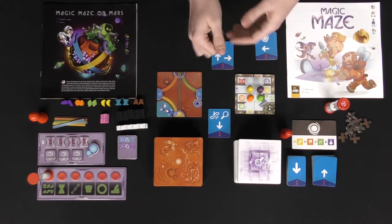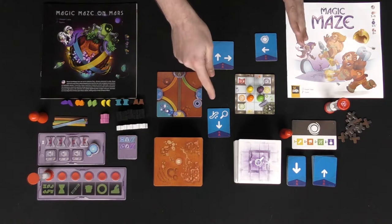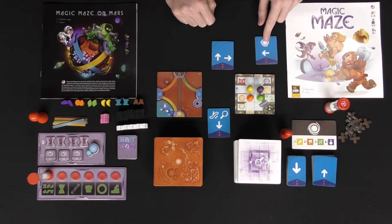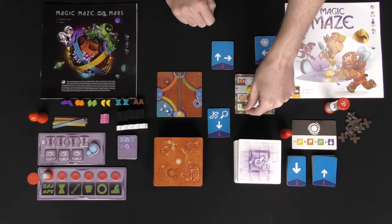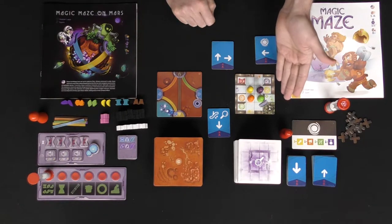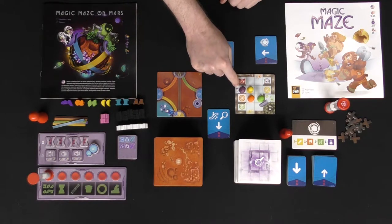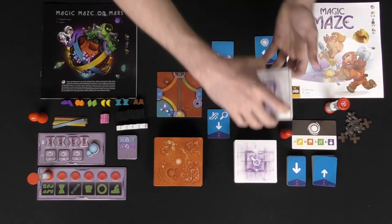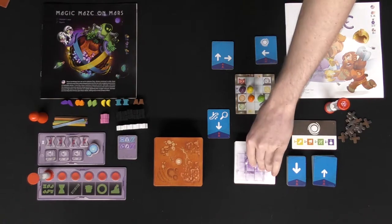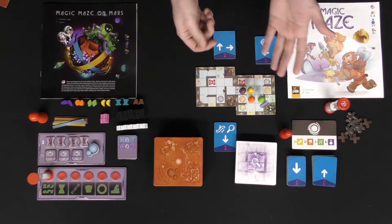It's all happening at the same time as the timer is running — this is a game of quick dexterity, getting pieces to where they need to go. In the base first scenario you have three actions. The first lets you move a player pawn to a vortex space of its color, no matter where it is — though you can't do this after all characters have achieved their items. The second allows you to search: if a character color is next to a space with a magnifying glass symbol, you can search this deck of tiles. For the first scenario you only need nine of them.